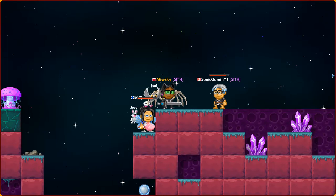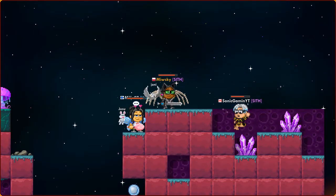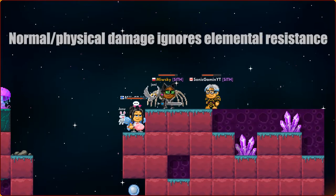So now, to have a full image of what can block normal damage, my friend is wearing an armor with an additional 5 light defense. And what is also understandable, his armor protected only 14 damage and not 19, as normal damage weapons ignore elemental resistance.